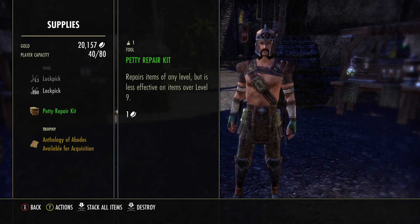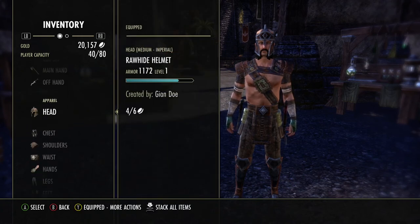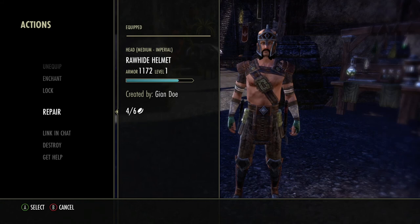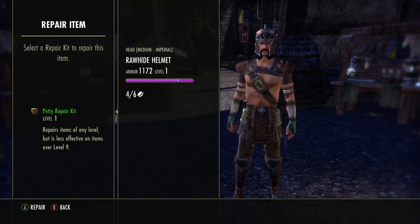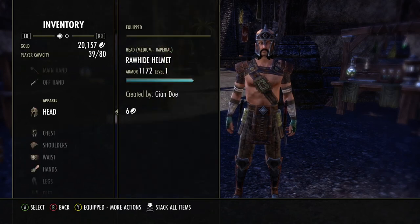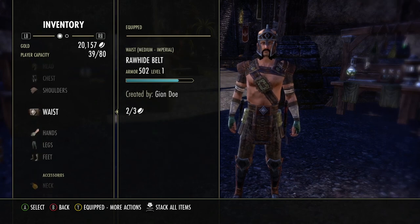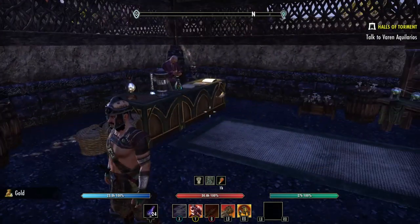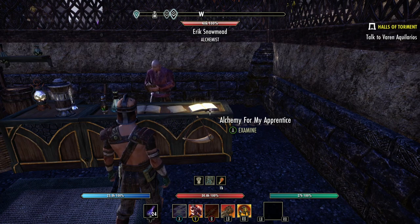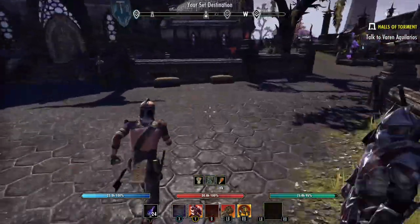I have a Petty Repair Kit — to use it, go to the item you want to repair in your inventory. Select the rawhide helmet and use the kit to repair it. You need one kit per item you want to repair. If you get repair kits from the Crown Store — sometimes free, sometimes purchased — they will repair all your gear at once: just select the kit, hit A, and all gear is repaired. Now we're going to go back and do some quests.